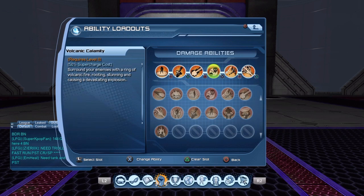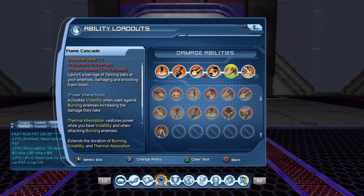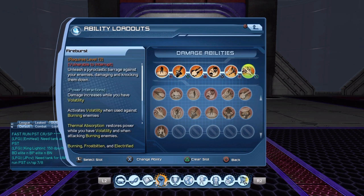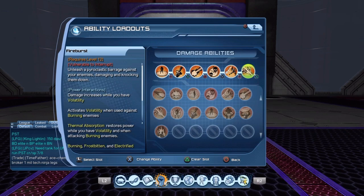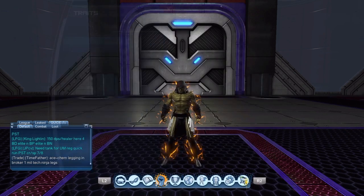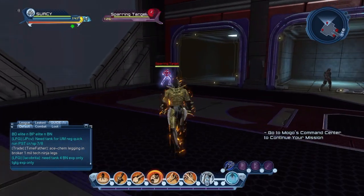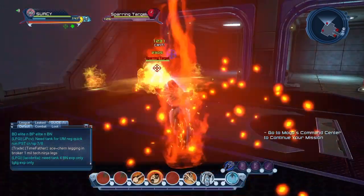Don't ever keep hitting Absorb Heat — only use it until you get knocked down or stunned. Then go into Flame Cascade. Once you jump cancel Absorb Heat, hit Flame Cascade. Flame Cascade will stun and knock down enemies and deal damage to them. Fire Burst will be your constant move — just like Arctic Dust is for Ice.